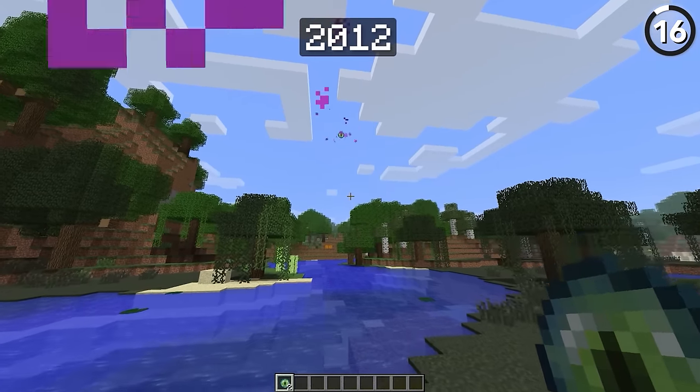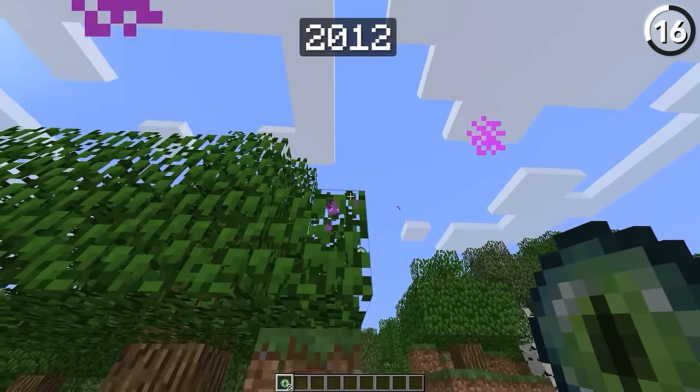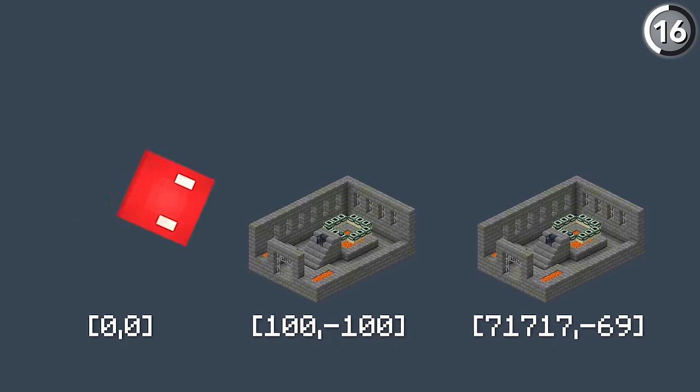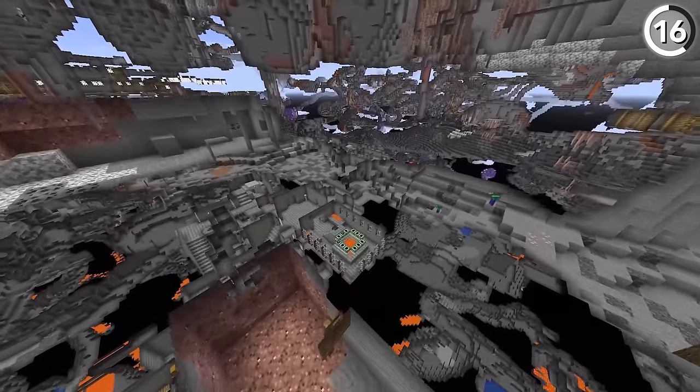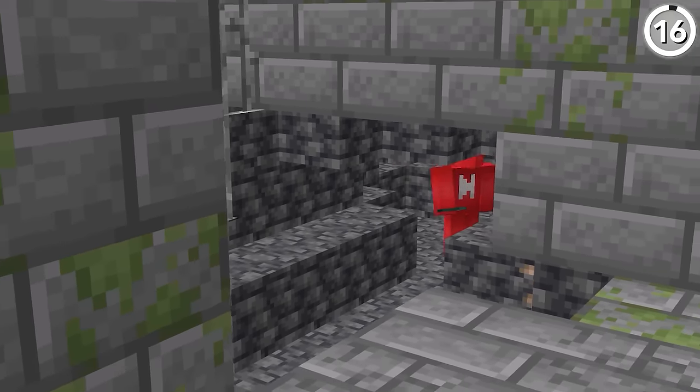The Eyes of Ender used to be a big waste of time, since they wouldn't always lead you to the closest stronghold. Sometimes it might be pointing you to one you're nowhere near, even if you're standing right above the closest one. I'm not exactly sure why this bug happened, but it did get fixed in 1.6.1, so thankfully we don't have to worry about it anymore.